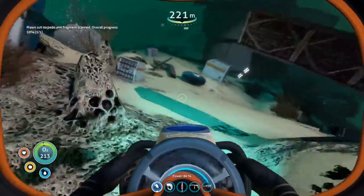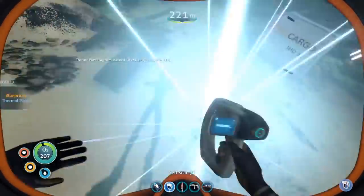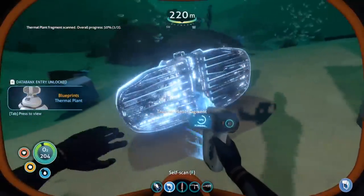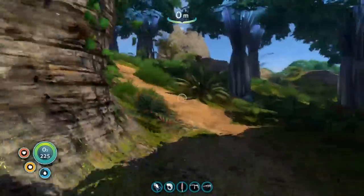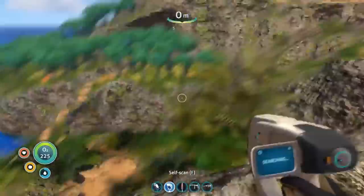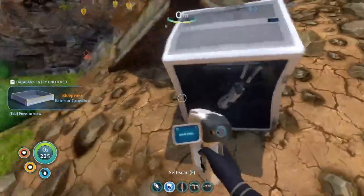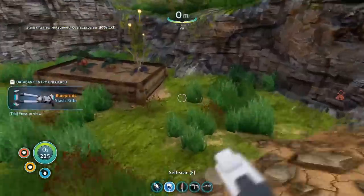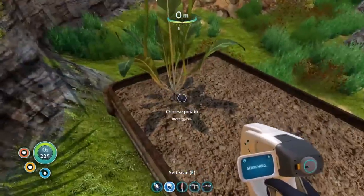I spent a little time tricking out the cyclops with all the stuff I'd need so I wouldn't have to go back to the life pod ever again. I also used this opportunity to explore some wrecks and coordinates from the radio, got a couple more blueprints, and pretty much scanned everything even though I wasn't going to build 90% of it — just that completionist mindset. I also checked out Plant Island, which has a couple more bases with blueprints to scan, as well as some plants you can pick and grow inside your cyclops.